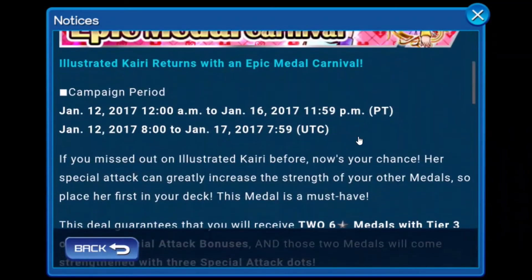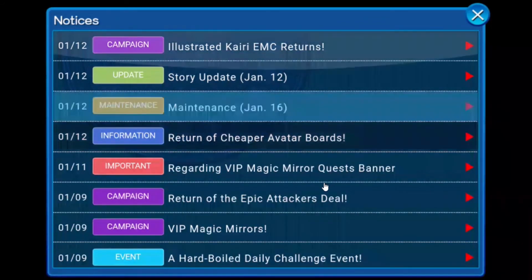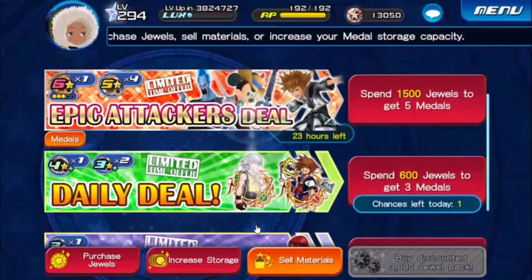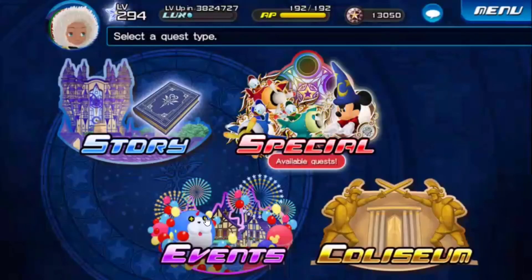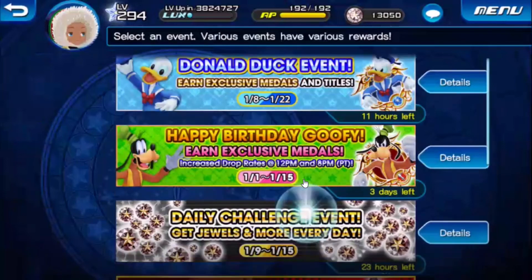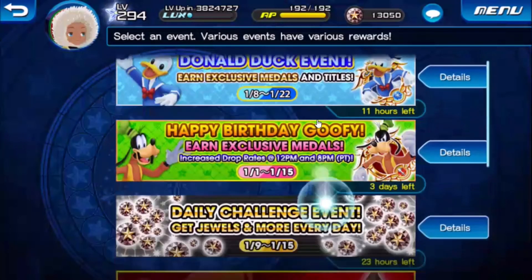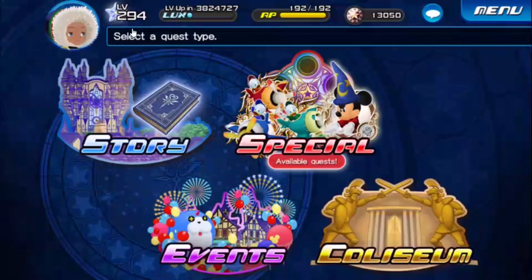Illustrated Kairi has returned, which kind of sucks for me since I already have her. As of right now, that's all there seems to be for this update — kind of disappointing because I was looking forward to another event. We are supposed to be getting a new High Score Challenge soon; I think we'll get the Atlantica High Score Challenge as well. Also, Donald's quest is available now, and I should probably go take care of that because it's pretty infrequent for that quest to pop up.